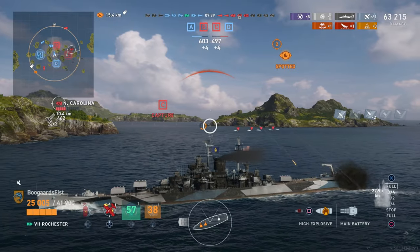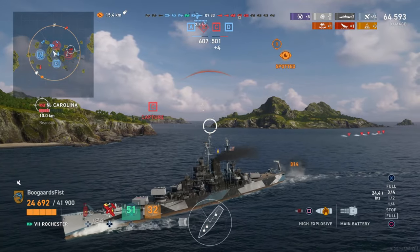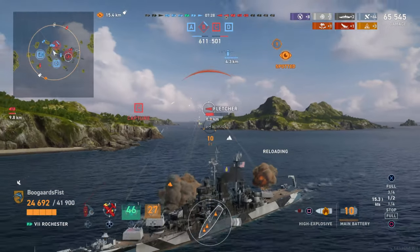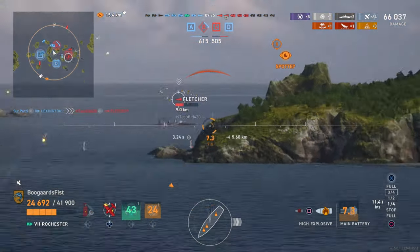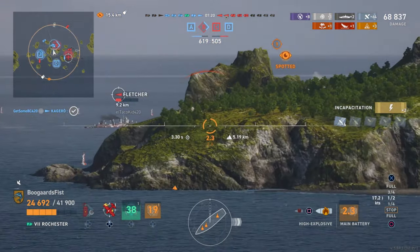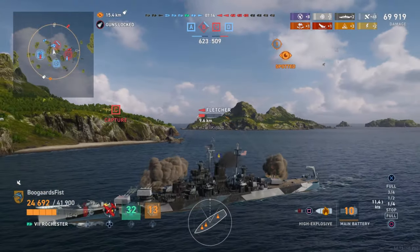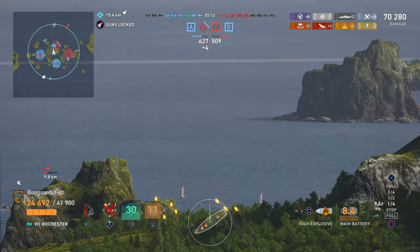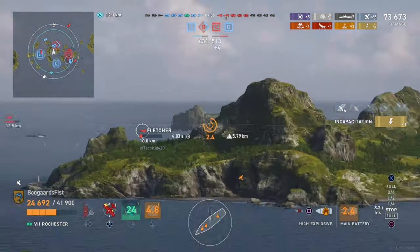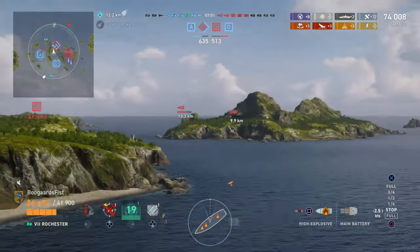We drop spot there. Moving into range, we're about to find out what this thing is — a Fletcher. I think the carrier spotted him, great job by the carrier honing in on those destroyers. We do not have radar on the Rochester, which is a major disadvantage. Baltimore has a nine kilometer radar, 30 second duration — a very powerful tool that can be game-changing. Rochester doesn't have that option, so that's definitely a drawback.